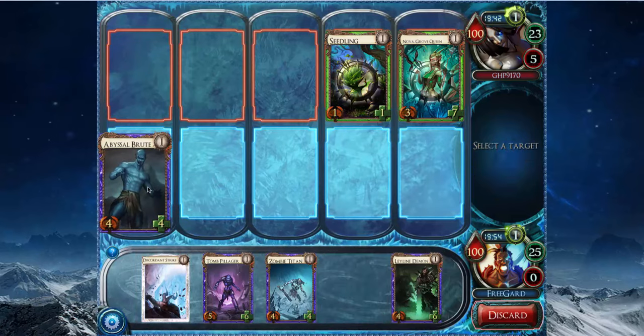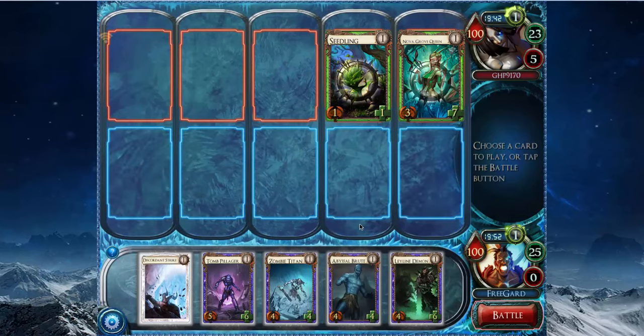So what I'm going to play is Abyssal Brute, and I could play Leyline Demon to trigger the... because I know he has Relic Scouts in his deck, so he's probably playing Asperian Sage and Energy Surges and stuff like that. So I play Leyline Demon. I don't get to play Zombie. I don't get to play Tomb Pillager, which doesn't matter. Zombie Titan is what I'd be playing here instead, which would be a 7-7 — it doesn't kill Nova because he'd replace the Seedling to make it a 4-8. It would still kill it in two turns, but pretty much anything kills Nova in two turns. So I think it's better just to play the Leyline Demon because I know he has Relic Scouts.